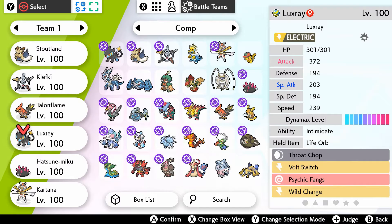Next up we have Luxray. Luxray is mainly built there for attacking, hitting Pokemon really hard and breaking through their defenses. It's not the best Pokemon for this admittedly, but I just really want to use Luxray if I'm perfectly honest.